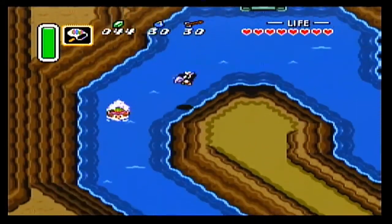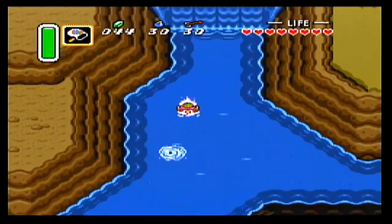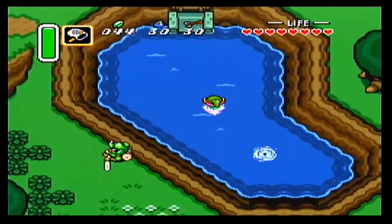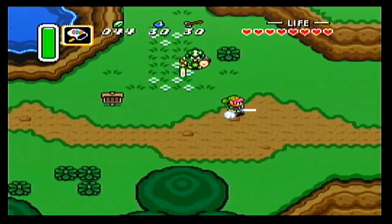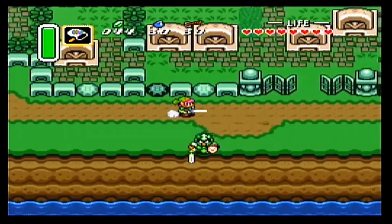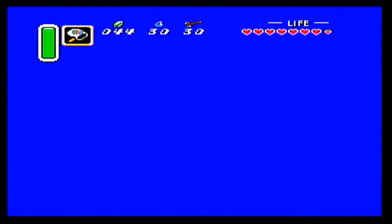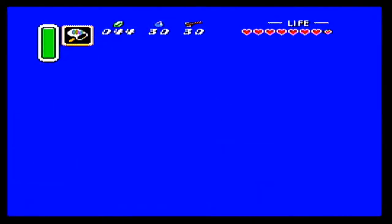The good bee works on regular enemies, but there's actually one boss that the good bee works on - there's a moth boss in one of the future dungeons. That Zoro appeared right on the whirlpool we wanted to use. This is the second of the linked whirlpools, and this one takes us to this little pond to the west of the sanctuary. There are all our water warp points.